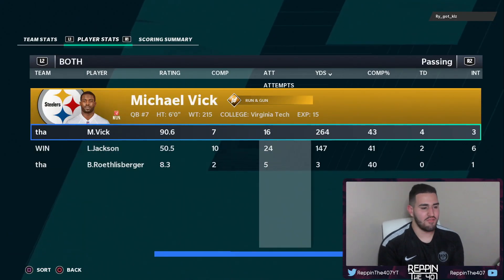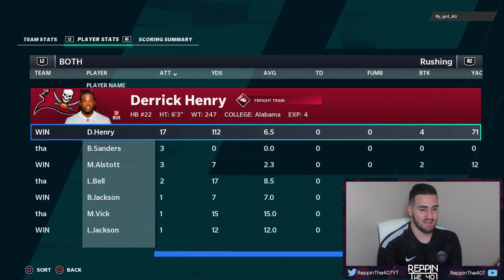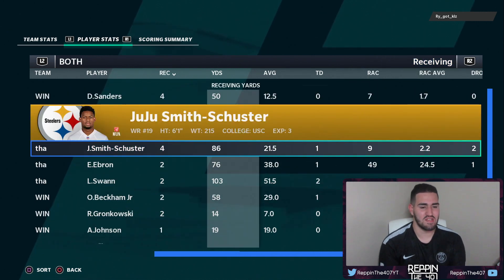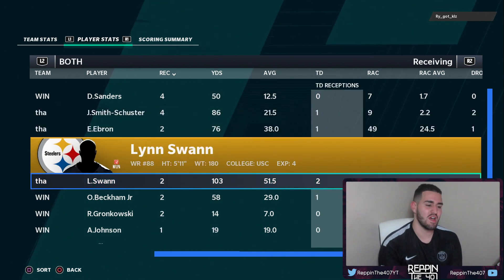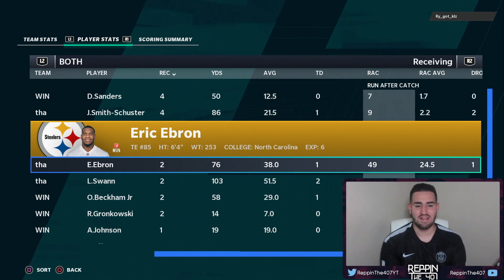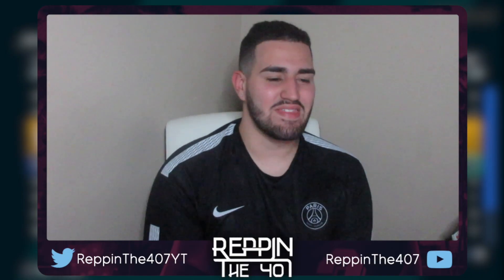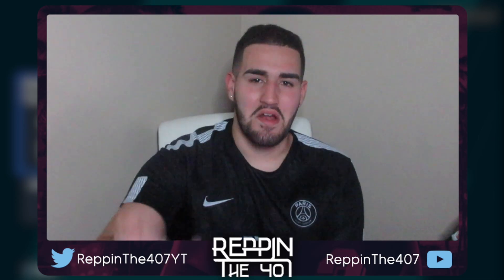That wraps up the game, boys. Michael Vick with four touchdowns. I had three interceptions, he had six. Big Ben had one — it was lopsided. Rushing, I didn't do anything. But this guy won rushing 12. I don't know why he stopped running the ball. Juju Smith-Schuster had one touchdown — 86 yards with four catches. Lynn Swann, two catches for 103 yards with two touchdowns. He also had a touchdown with Odell. Eric Ebron had that long touchdown — 76 yards, with his longest being 75. But other than that, that is going to wrap up the video. Hope you guys enjoyed. Big shout-out to Luke — his Twitch will be down in the description below. Let me know in the comments what other videos you guys want to see. I'm going to stay repping, you guys stay watching. Peace out.